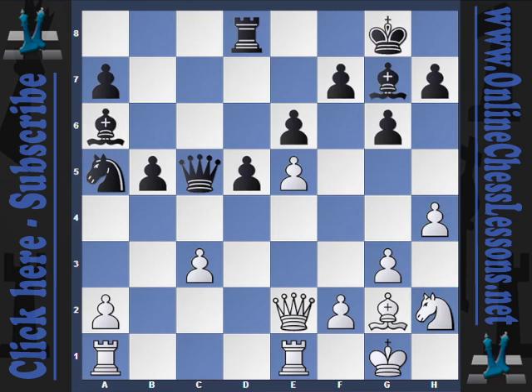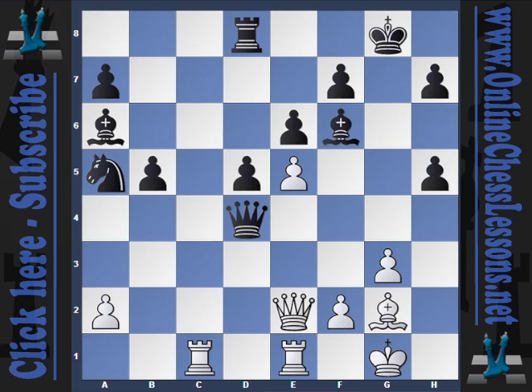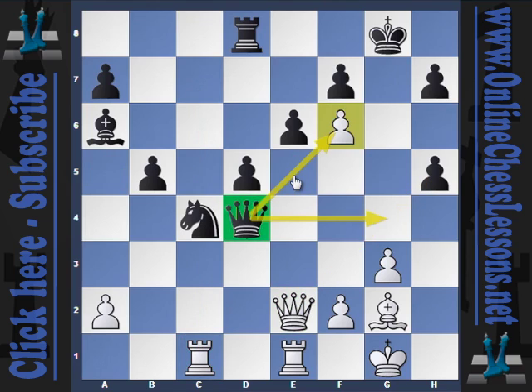But after knight h2, bishop to g7, Hikaru played h5, and now Kramnik played g5, double question mark — a real howler. Why didn't he simply take the pawn on c3? For example, knight g4, you can even take the one on h5, rook over, queen over, knight check, take it, and then bam, knight into c4 — black stands very okay here, full compensation.